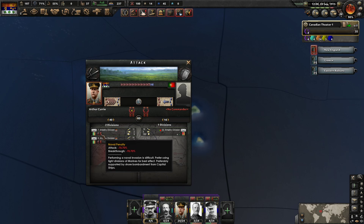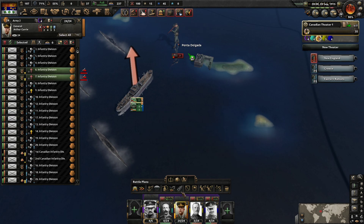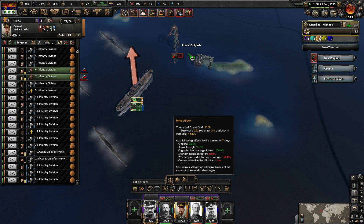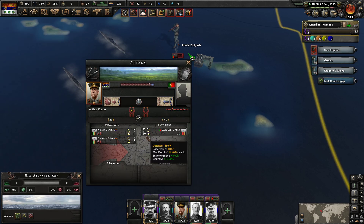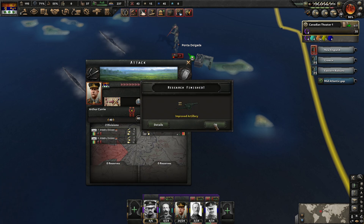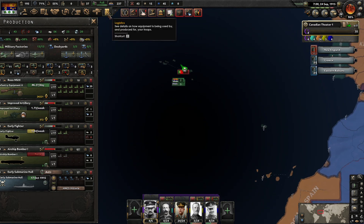We have a horrible naval penalty. Let's force attack. We're actually not really losing any organization even before we force attack — we were still doing relatively okay. We have 1,000 artillery, so I feel okay switching this over. We have 30,000 guns.